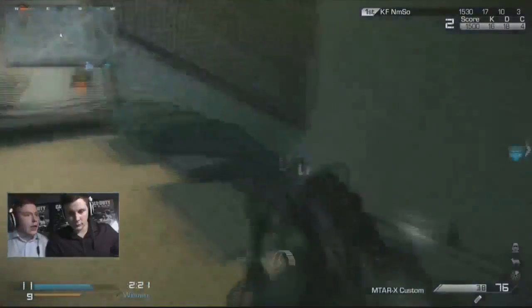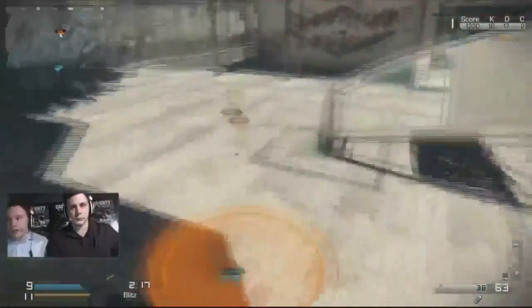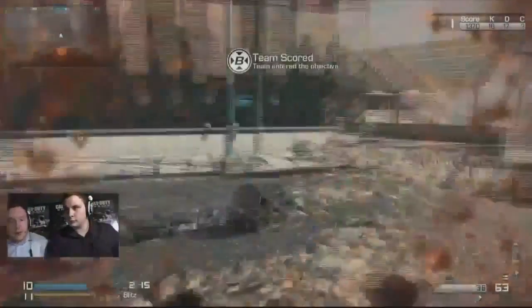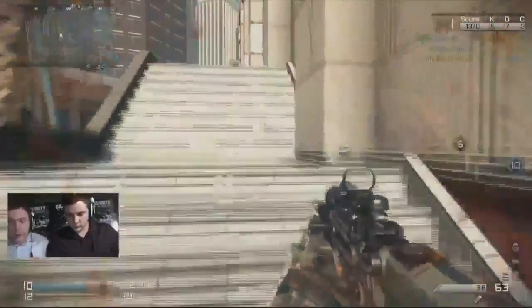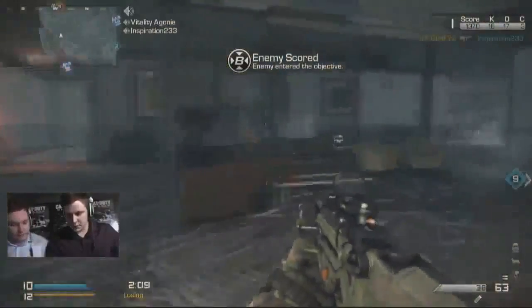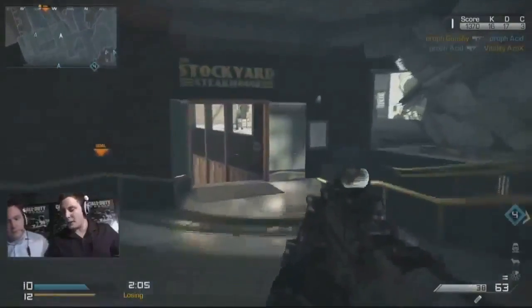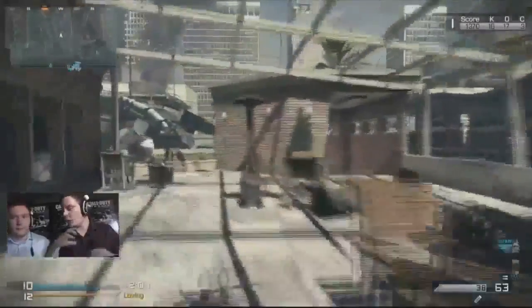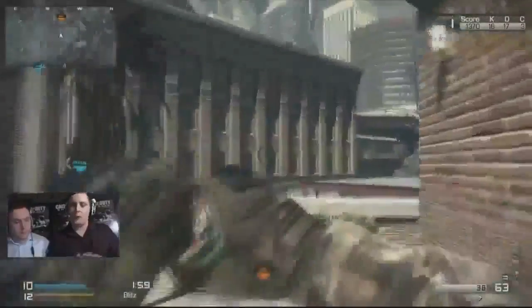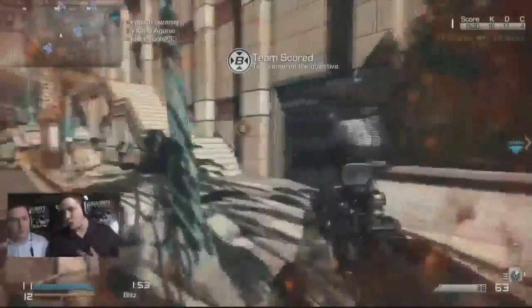We'll have a look at Gotaga. He's currently 16 and 17. He's going to pick up another cap, putting his team just one point away. Playing very, very well at this point. The technical grenade he has is the Nine-Bang — it's not a flashbang, it's a Nine-Bang. This works with the longer you hold it down, the more flashbangs will actually come out of it. You can hold it for the full four seconds and it will actually give a mild EMP off as well.